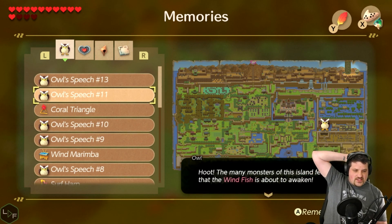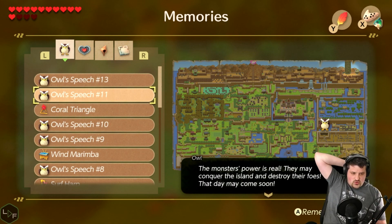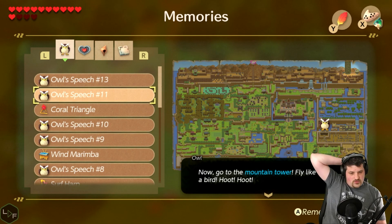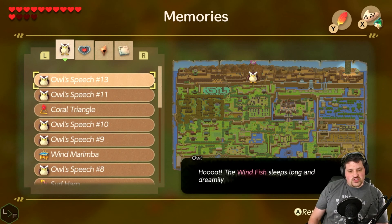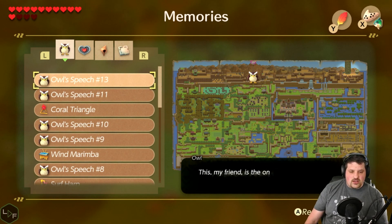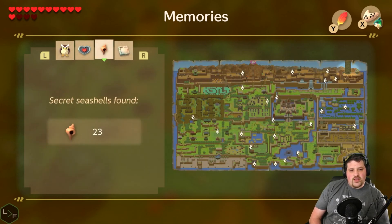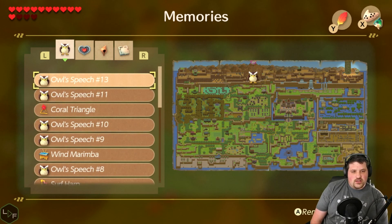'There are many monsters of this island that fear the Wind Fish about to awaken. The monsters' power is real — they may have conquered the island and destroyed their foes. That day may come soon. Now go to the mountain tower — fly like a bird.' The Wind Fish sleeps long and dreamily in the egg above. When you play the instruments of the sirens in front of the egg, you will awaken — this is the only way for you to leave the island. Oh, that's cool — I like how they're all marked with where you found everything. So you can compare easily what you missed.